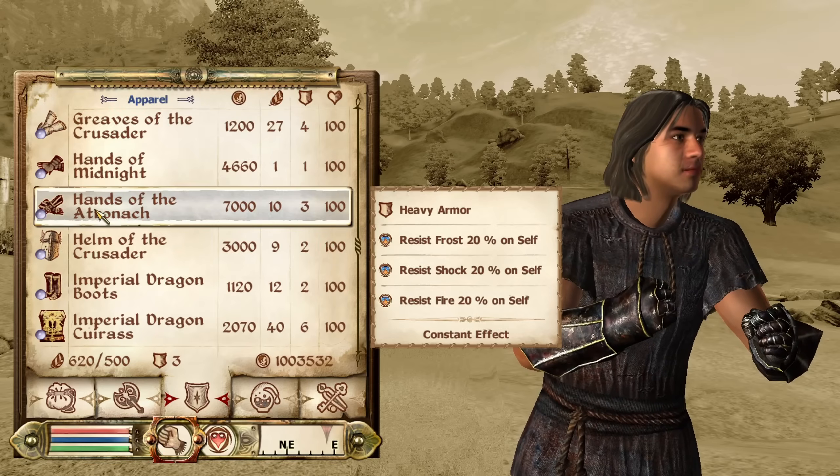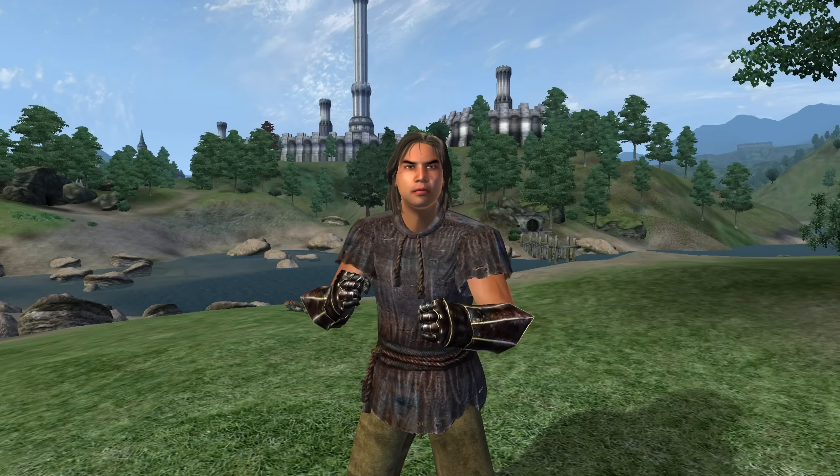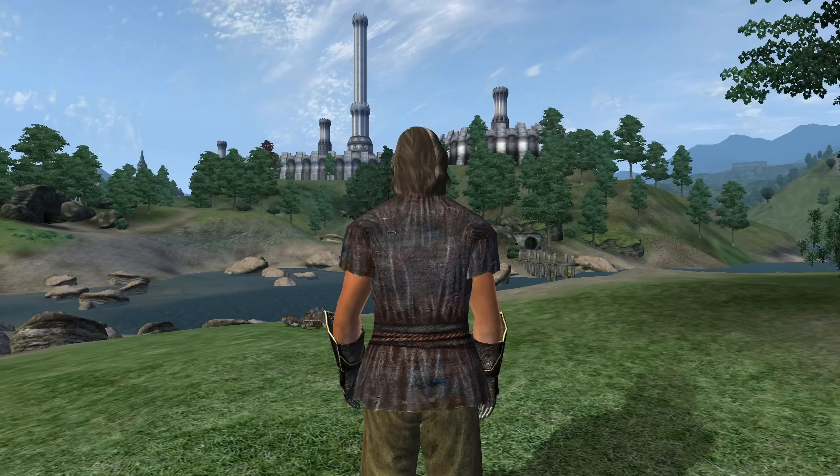Next, we have the Hands of the Atronach. These can be acquired from Kalendil at Mystic Emporium in the Imperial City Market District. They have enchantments of Resist Fire, Frost, and Shock all for 20 points. They have an overall armor rating of 7 and a value of 7,000 gold.